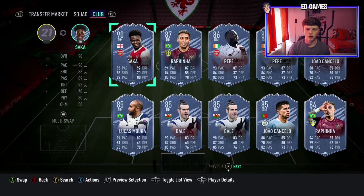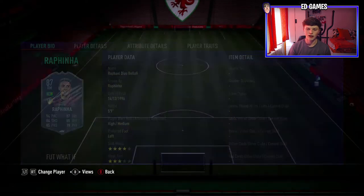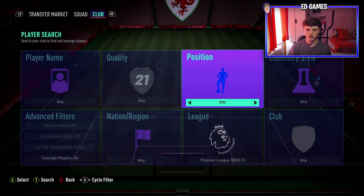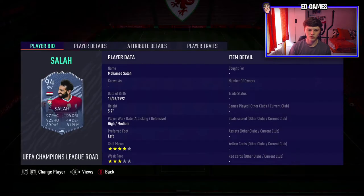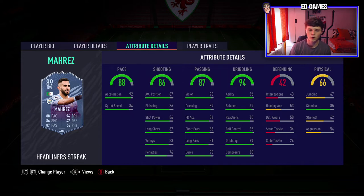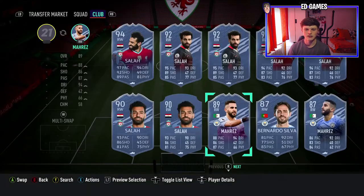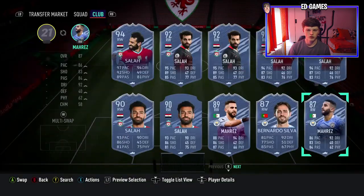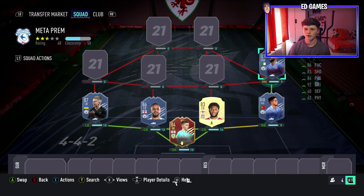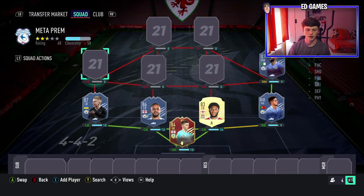For right wing, check right wing as well as right mid. Bale — being Welsh I'd love to say he's the most meta but he's not, the dribbling is a bit low. Rafinha could be but only has three-star weak foot. Saka is an obvious choice and will probably pip it. But an underrated honorable mention is Riyad Mahrez — four/five-star skills with four-star weak foot. His dribbling is insane, and for a winger you need that. He's got the pace, passing, and shooting too. Any version of Mahrez is good.